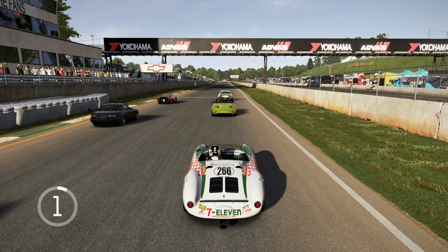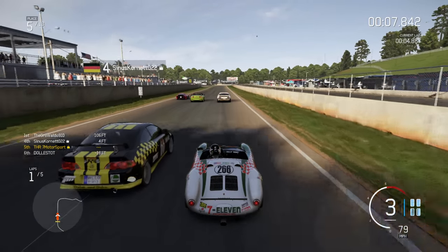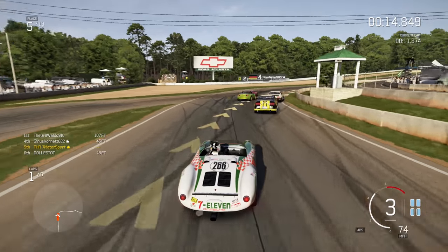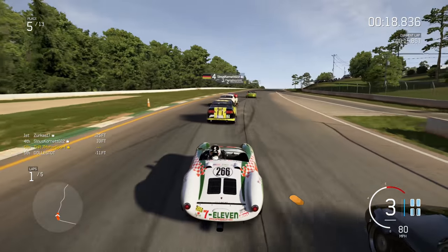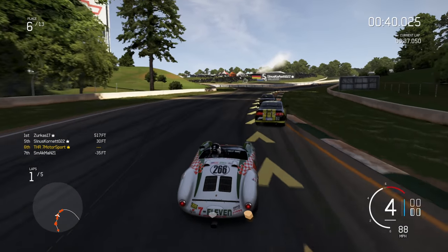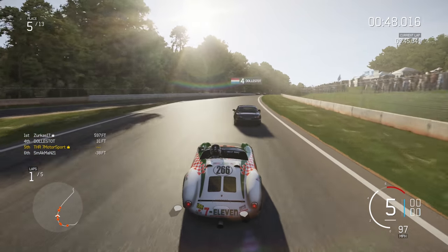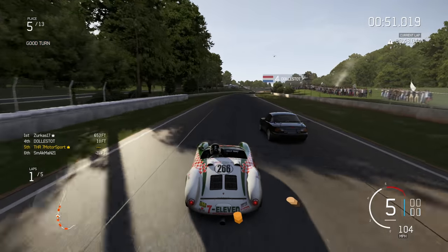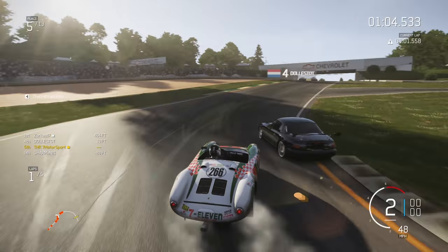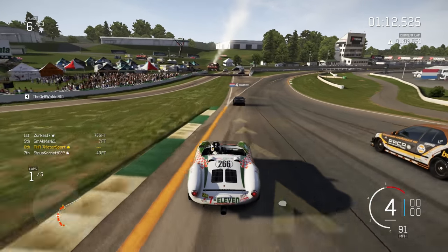So the third race at the Atlanta short circuit — the club circuit I believe it is called. Same lobby. Starting in 5th position and this is actually quite a good race. Another Honda S2000, the black one, nearly lost it. And I take 5th position from the guy behind. Then taking 4th place from my fellow countryman. Losing it in the chicane but luckily I was able to correct it. It is actually so much easier to do so when you are using a controller.